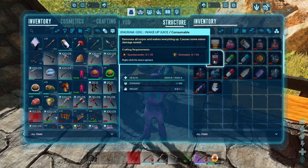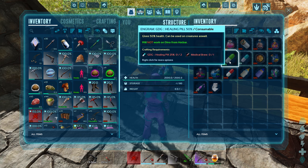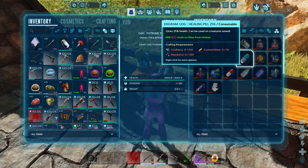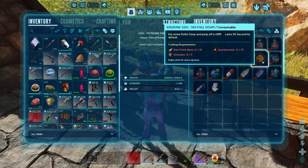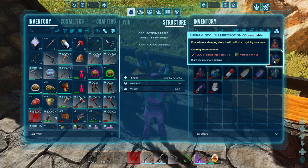Wake Up Juice removes all torpor and wakes everything up — perfect if a dino you're taming gets hit by something and you don't want to wait around for it to wake up before re-knocking it. Healing pills give 50 health and can be used on creatures — those don't work from the dino hotbar. No-Fall Soup lasts 30 seconds: eat some and jump off a cliff — handy for anyone who's fallen from great heights. The Slumber Potion, if used on a sleeping dino, refills torpidity to max — obviously great for taming.